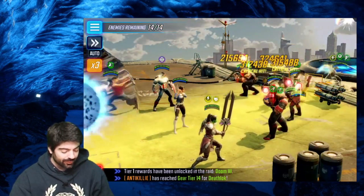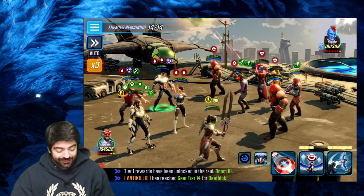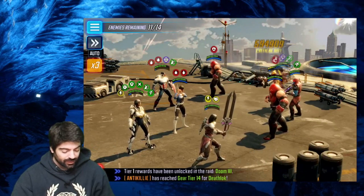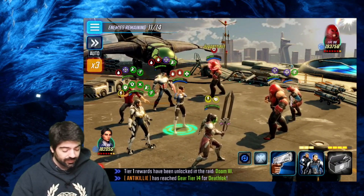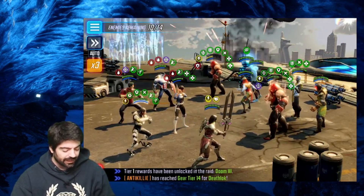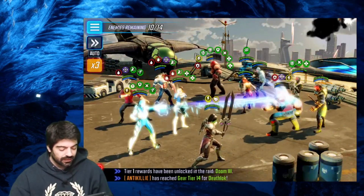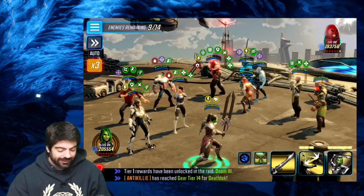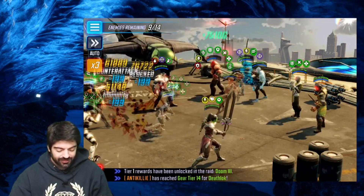I want to get rid of Pyro and Yondu as fast as possible because both their abilities can remove positive effects from my team, and I want my positive effects to last as long as possible. This time we can play a lot more aggressively with Shang-Chi — he's great for destroying Star-Lord Tasha. I should have applied defense down to both Juggernauts. Kestrel has 5000 focus on ultimate — she only knows four moves: basic, special, ultimate, and the passive.